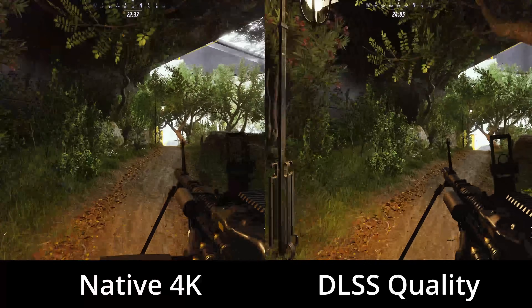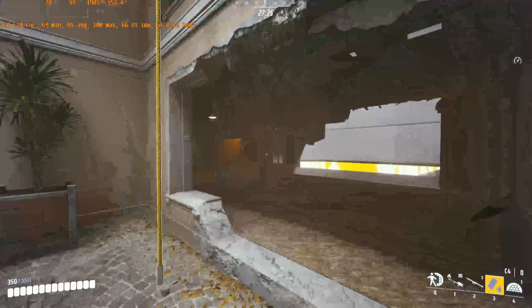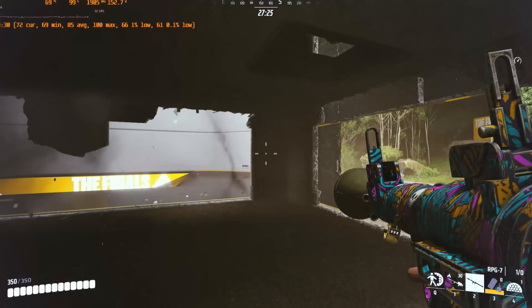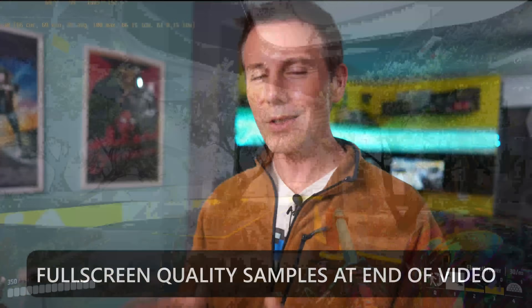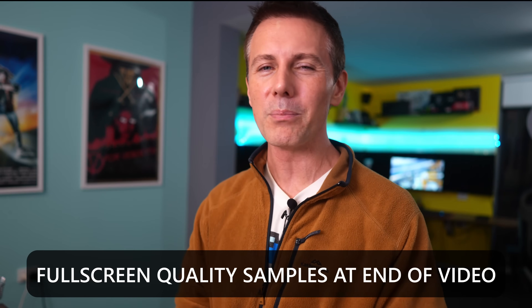Speaking of differences, the low settings were actually very impressive. In some games like Fortnite, the difference between low and high settings is night and day — it looks so much different. But here in The Finals, high does look better, but low doesn't look as bad as in other games. Let us know in the comments which setting you preferred — turn it up to 4K on your TV to better see the difference.